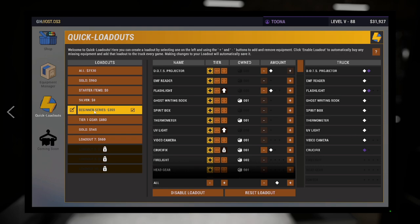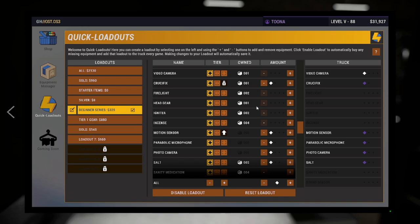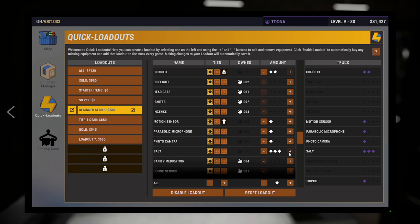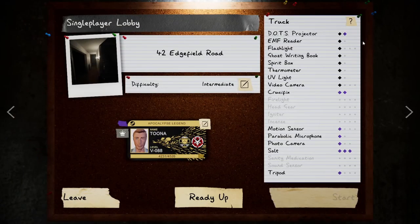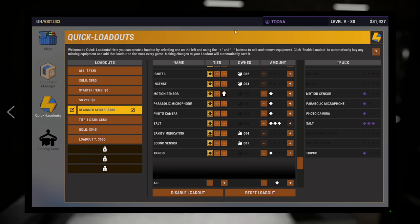So for this run I'm adding two crucifixes, three salt, and the photo camera — I sometimes take two because I can misplace them. We've also got the tripod, the motion sensor, and the parabolic mic. This is purely down to yourselves and whatever you feel comfortable with. You will be lacking a little bit of money at the moment, but you'll slowly gain money so you can buy two or three of each instead of just one.